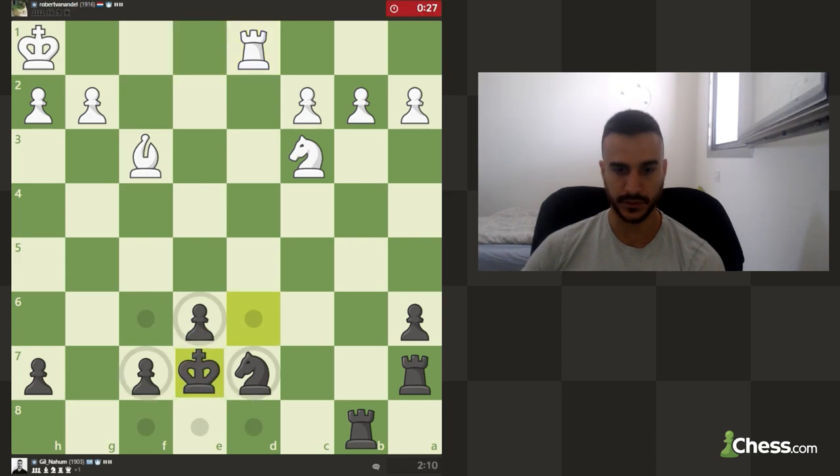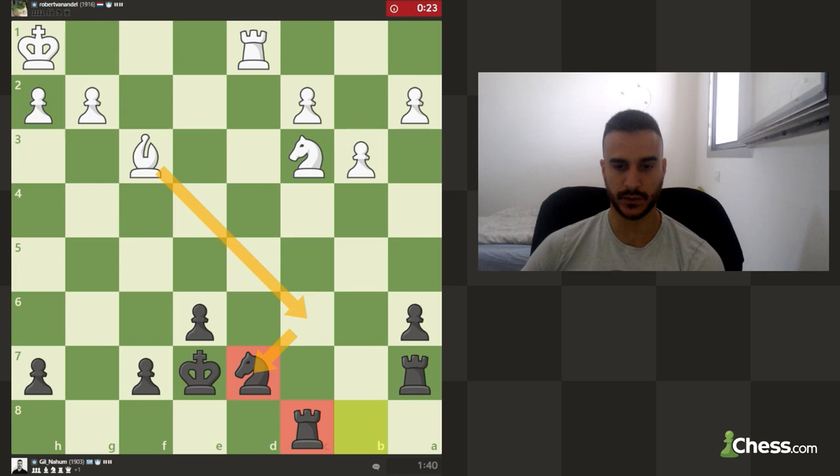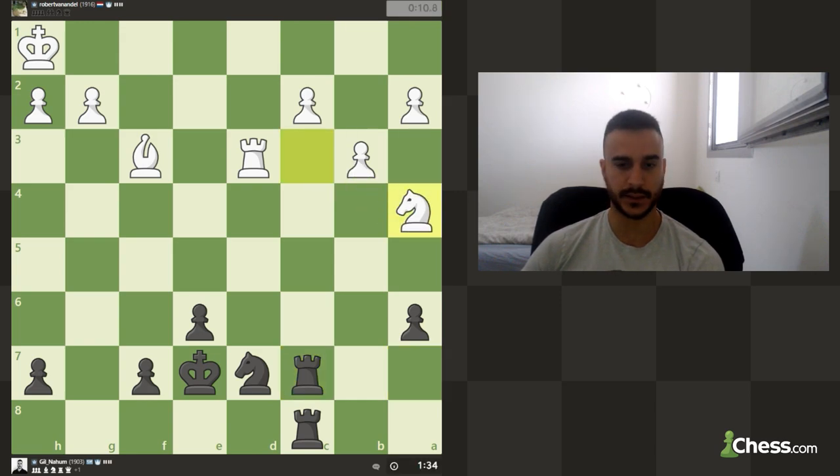He's fighting quite well - he really doesn't want to give up, which is really important if you want to be a very strong chess player. B6 - now I guess we can put pressure on this knight. He will try to pressure my knight as well, so we need to be mindful of that. I can also double up. We can also try to go for checkmate if he's not careful. He's fighting quite well. After playing knight f6 I didn't really consider this diagonal, but yeah.